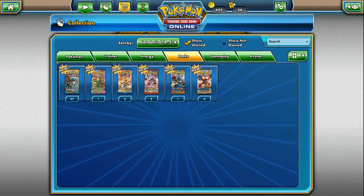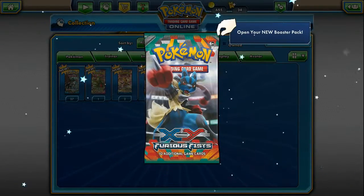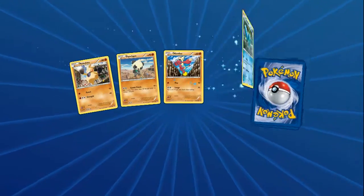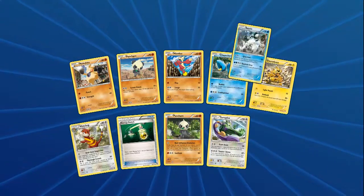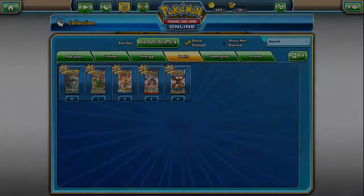Let's go ahead and open up Furious Fist. I do like this set, it's really cool. I think I like Phantom Forces the most because of Mega Manectric - huge fan of him, one of my favorite Pokemon. But for Furious Fist, everything's not standard. Not energy switches either. That's it for that one.